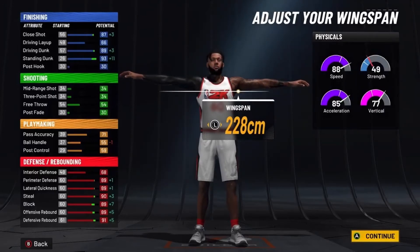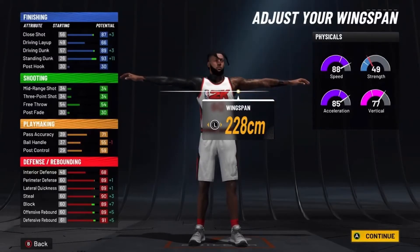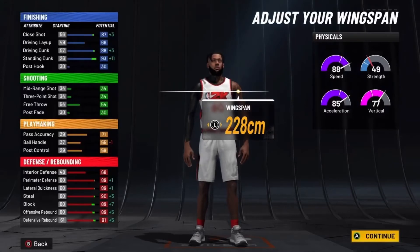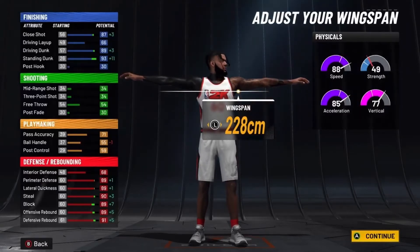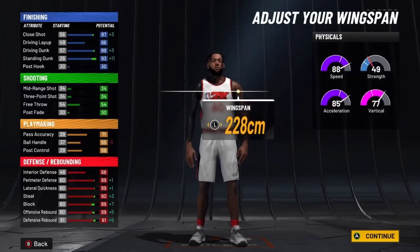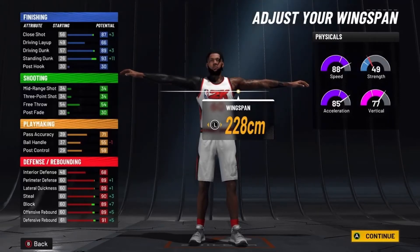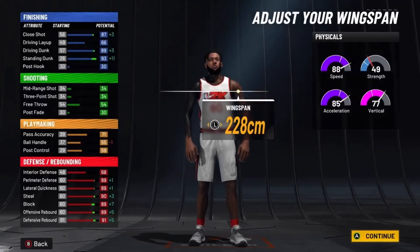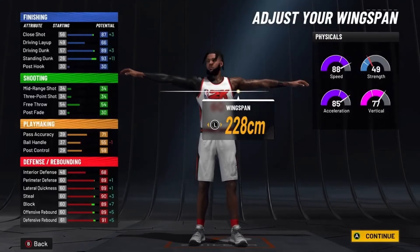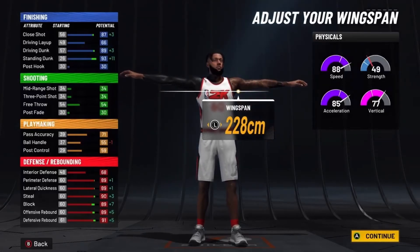At 99 overall with the gym rack, this gives you 96 speed, 93 acceleration, and 85 vertical. For finishing: 91 close shot, 70 driving layup, 93 driving dunk, 97 standing dunk — you'll get the elite contact dunk. Playmaking: 74 pass accuracy, 59 ball handling, 63 post control. Defense: 72 interior defense, 93 perimeter defense, 93 lateral quickness, 94 steal, 93 block, 93 offensive rebound, 95 defensive rebound — everything except interior defense is 93 or above.